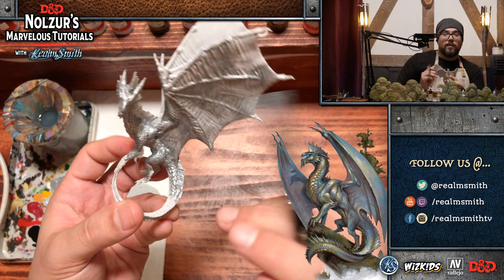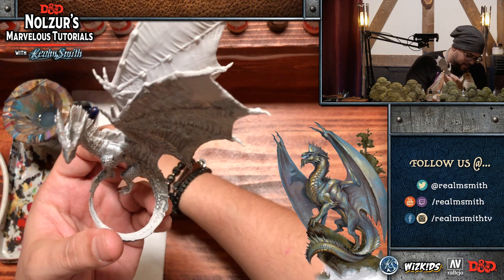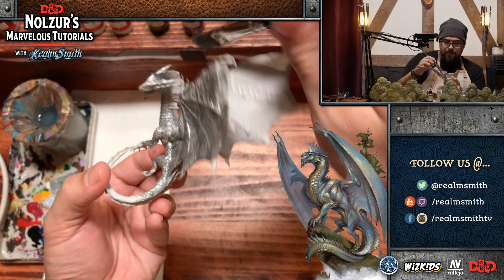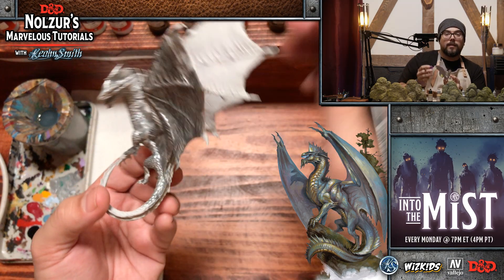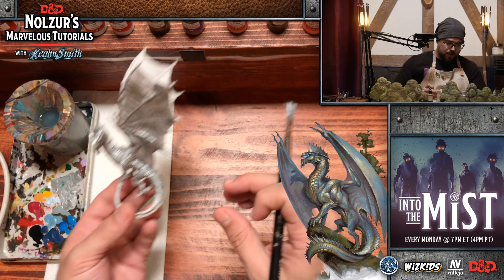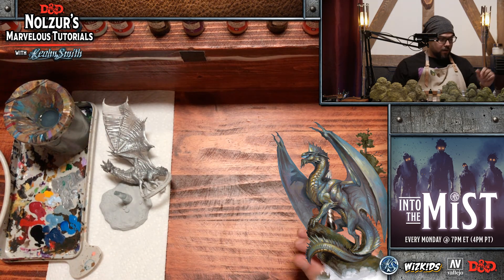That's a cool stance on the dragon. Very silver dragon-esque — very regal. I see in the picture it's actually standing on a rock. Is there something that came with the mini? Yes, the base has kind of a rocky base, which we're going to finish off with Heavy Brown.